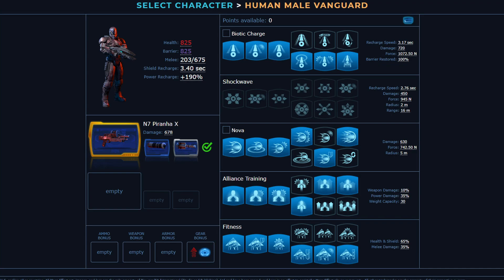For rank 5, I tend to prefer power synergy as the damage, force, and duration increases are all higher for it. And with your cooldowns being so low, you'll always have it up. For rank 6, it's a pretty obvious choice to go barrier — it makes it so your charge will refund your full barrier instead of 50% when you charge.